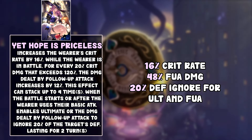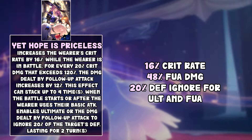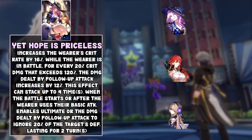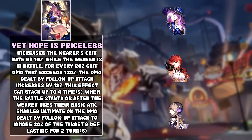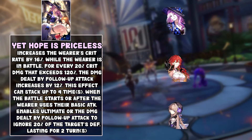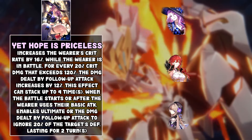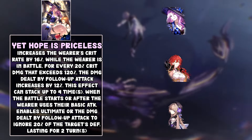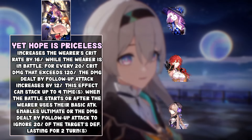So in total this light cone gives you 16% crit rate, 48% follow-up attack damage bonus, and 20% defense ignore for your ultimate and follow-up attacks. The obvious options are Jade, Himeko, and Herta — they all deal follow-up attacks and damage from their ultimates. The only problem is the defense ignore might be trickier to use with Himeko and Herta because you'd want them to use basic attacks to keep the buff active, which isn't always ideal. But the 20% defense ignore is worth it and it lasts 2 turns, so you don't have to do it every time — which gives you room to use this weapon effectively.